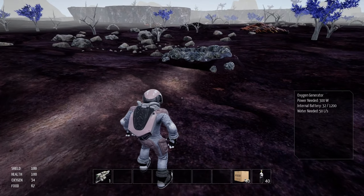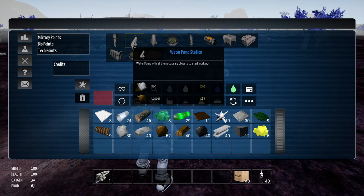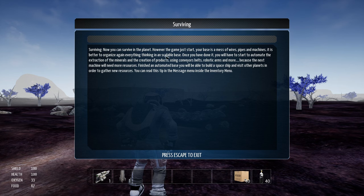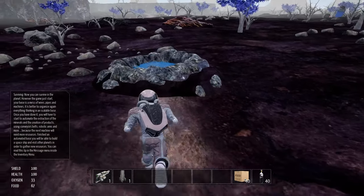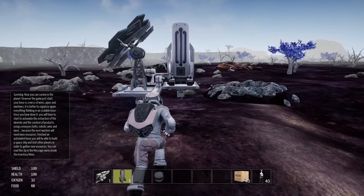Let's try that again. Back in inventory, build menu here with the little wrench. Modules — this little hexagon. Oxygen station. Surviving — now you can survive on the planet. However, the game is just starting. Your base is a mess of wires, pipelines, and machines. It is better to organize everything, thinking about it as a scalable base. Once you have done it, you will have to start to automate the extraction of minerals using conveyor belts, robotic arms, and more.